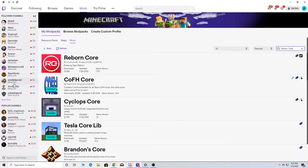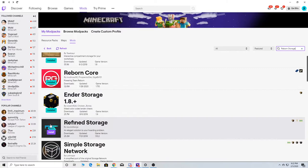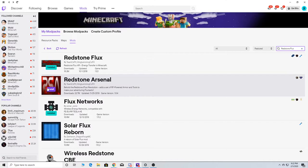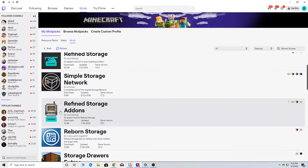Then we got Refined — so we're going to install the Refined stuff, which is going to be a big thing for me. I don't know how quickly we can get into it. And then here's Refined, and then we got Reflex — which is there. Refined Add-ons is one — and install that one.